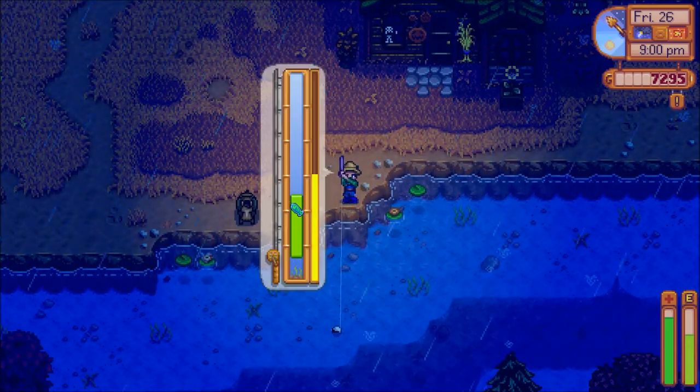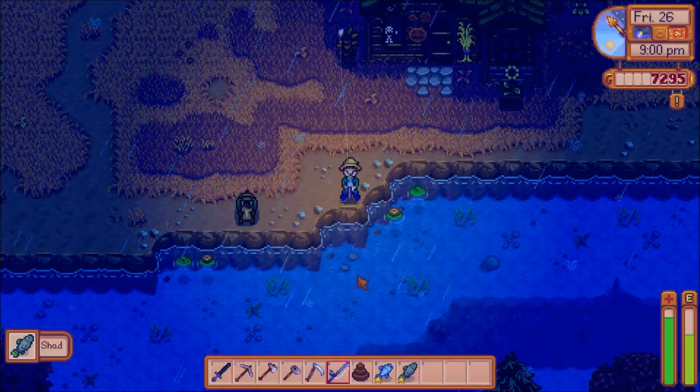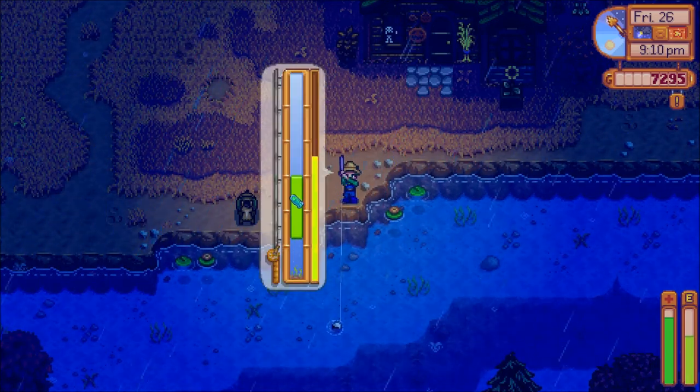The base sell price of a walleye is 105, 131, and 157 gold respectively.